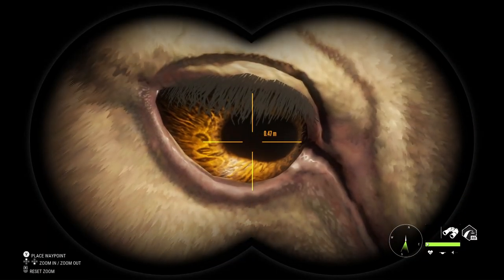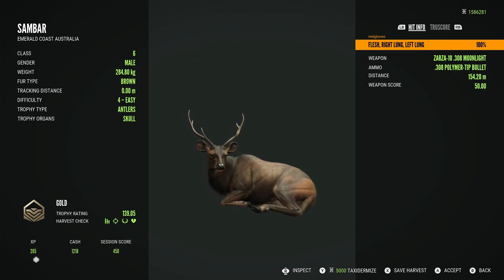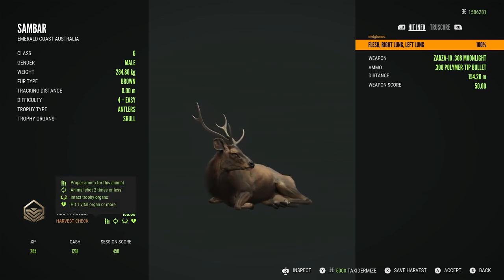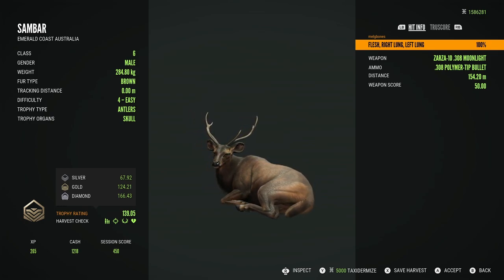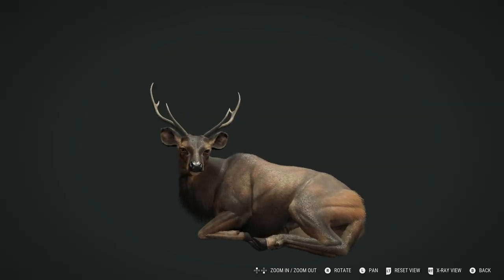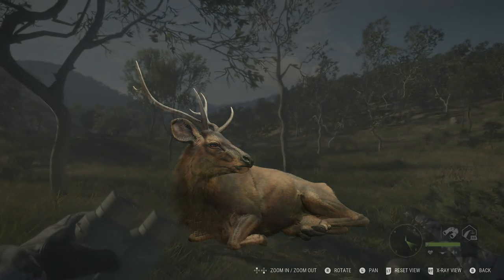Here we have a different fur type for the Sambar — you can really see the details in the face and the eyes. This is a brown fur type, once again a level 4 and once again a gold. Just gorgeous. He's quite big at 139.05, while diamond is 166.43, so they do get quite a bit bigger. That is such a majestic and regal looking beast.